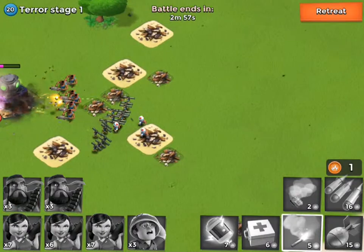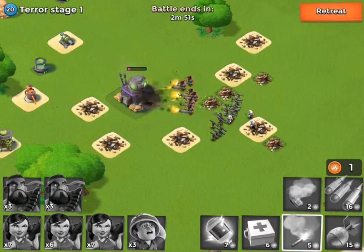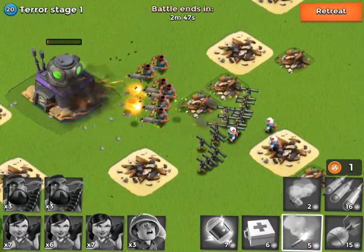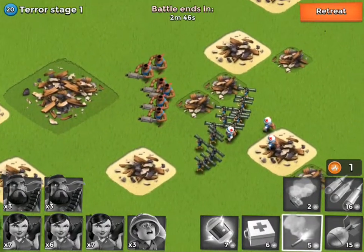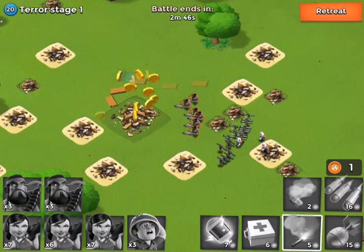They should be done any second now. Pretty much this combo uses the heavies to tank, and then we've got the Zookas and the medics behind them to do all the damage. The medics heal — as you guys can see, we didn't even take one damage on any of our troops, which is really, really good. Let's go ahead and go on to the next stage.